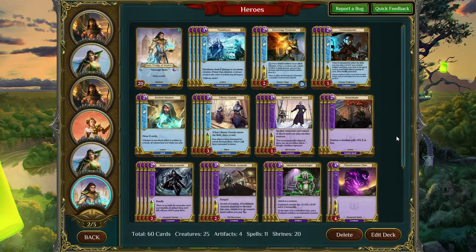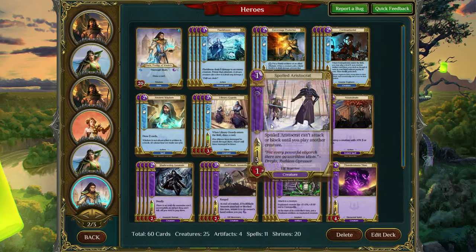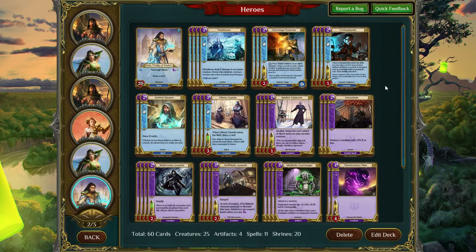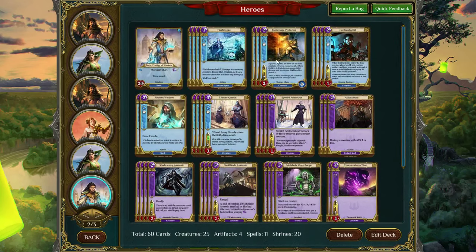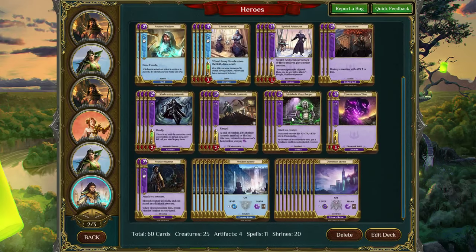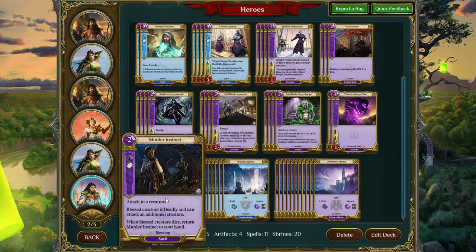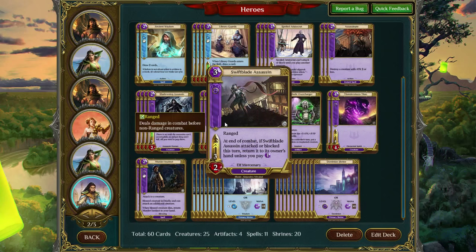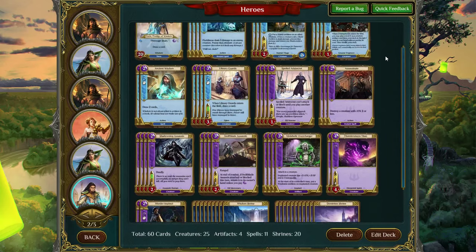Next we have a Dominion Wisdom Rush deck. This deck wants to open Spoiled Aristocrat, Shadow Step Assassin, followed up with a Contraptionist to put Metabolic Overcharger on the Spoiled Aristocrat and make it huge. This is a very aggressive, very early game deck. There's also Murder Instinct, a card I haven't played much, but it can be really good here — especially when you put it on a card like Swift Blade Assassin that has ranged. If it has ranged and deadly, it deals damage to the opponent and instantly kills whatever it damages without taking damage itself. This is a really strong early game deck if that's what you're looking for.